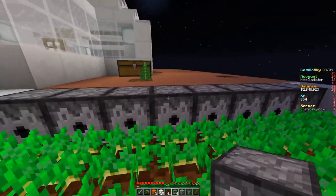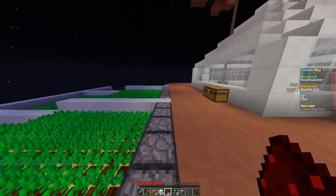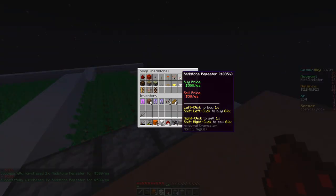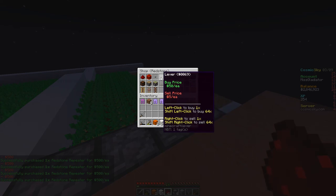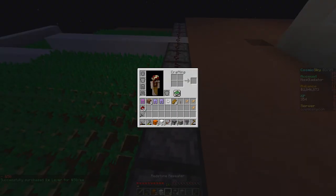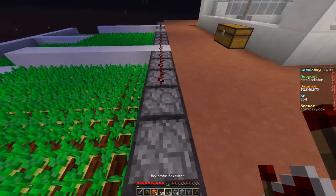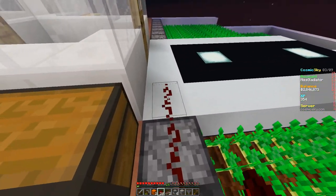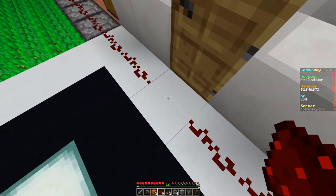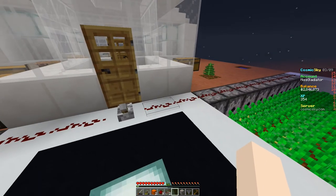Now all that's left is connecting everything with redstone. The only problem is my igloo is very close, but I think it'll be okay. I'll grab a repeater to extend the line — let's grab four — and one lever should be enough to do the entire thing. There's no particular reason why I'm doing it this way, it just works. I might put the lever right in front of the store, which might be a little awkward but I think it'll be cute.